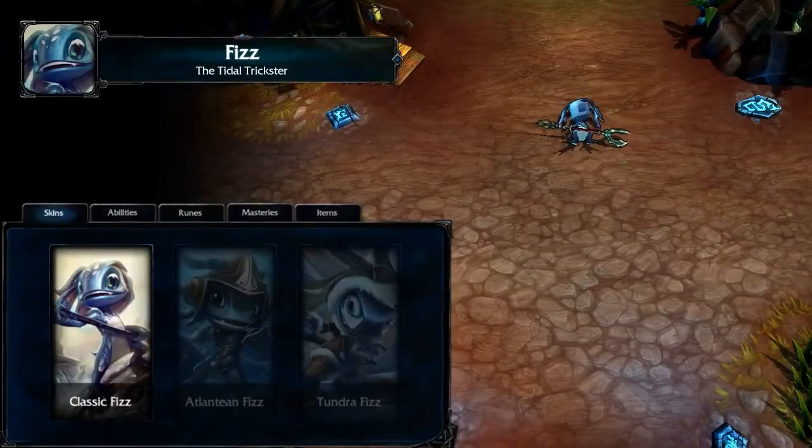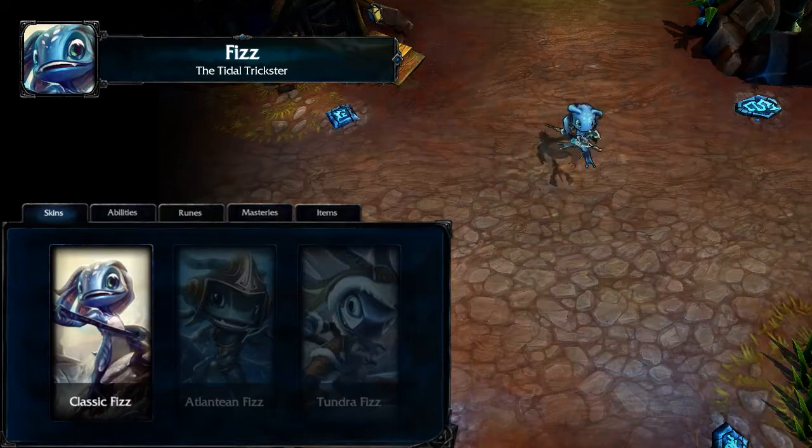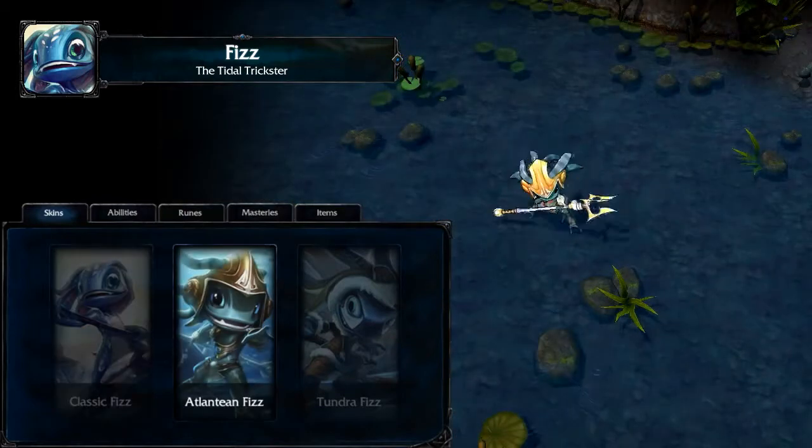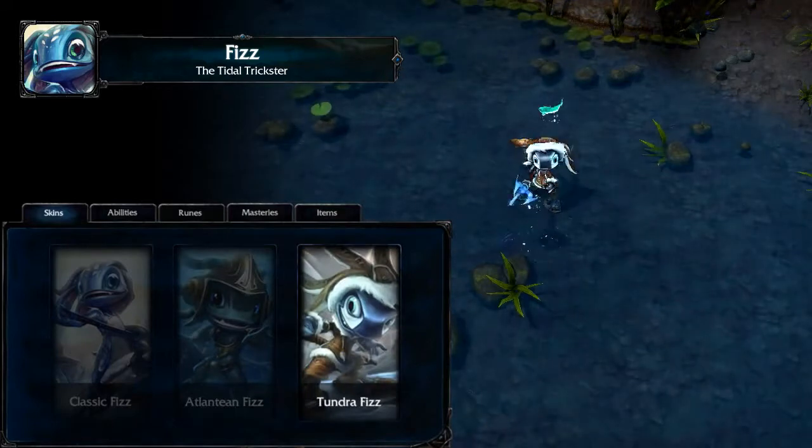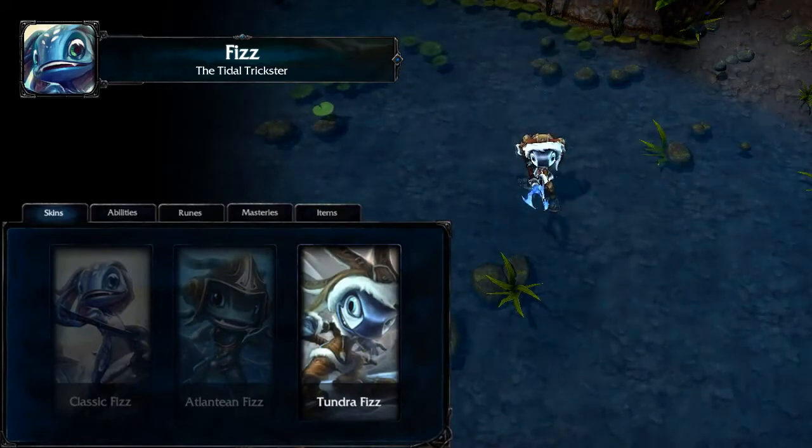Fizz is a tricky melee assassin and fighter. Full of redirection, disruption, and speed, Fizz can dart around combat and quickly burst down frail targets. Or, if you prefer to slug it out, Fizz can also stand toe-to-toe with the biggest of foes, methodically dismantling them and shrugging off major attacks.